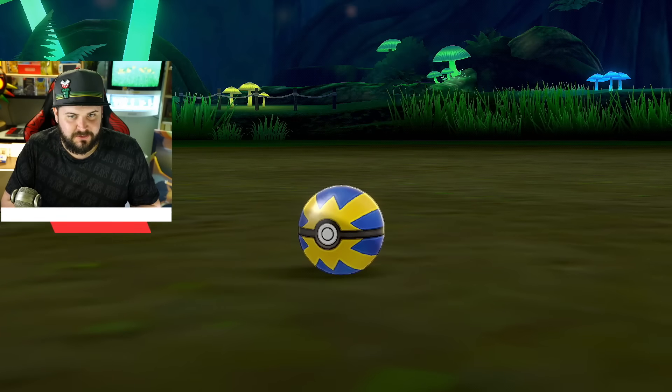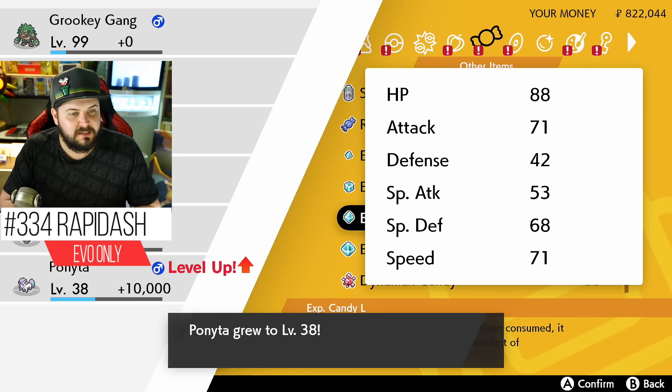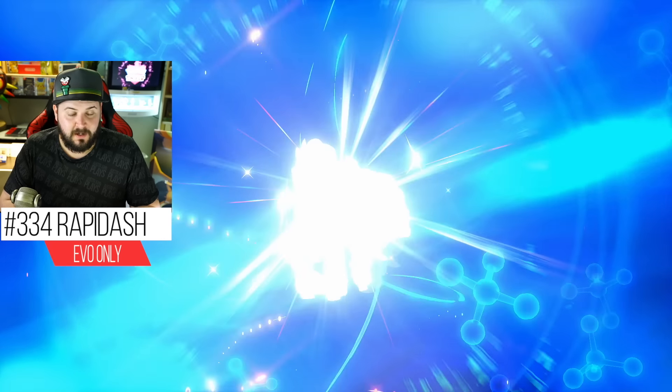Galarian Rapidash cannot be caught in the wild. Instead, Galarian Ponyta needs to hit level 40 in order to evolve. I used two large candies and here we are. If you're curious why I have so many candies, I've done a lot of raid battles.